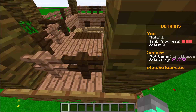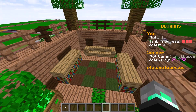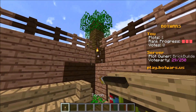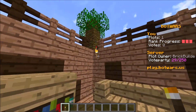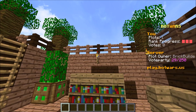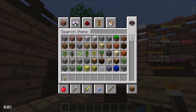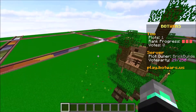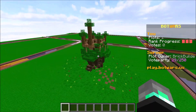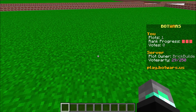Not too shabby of a treehouse — we got 30 seconds left. Let's throw some torches up in there. These torches can stay, throw one there — actually I think they look better all on the same wall. All right, I think we have a few seconds to spare but we actually finished our build. It looks pretty good and time's up!